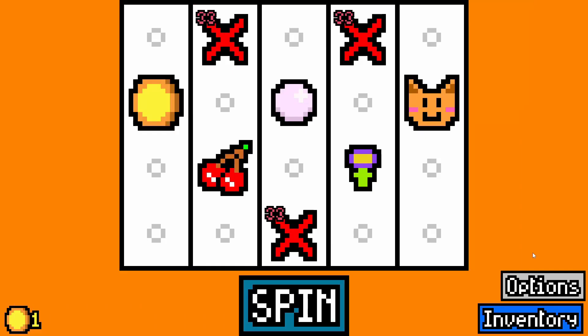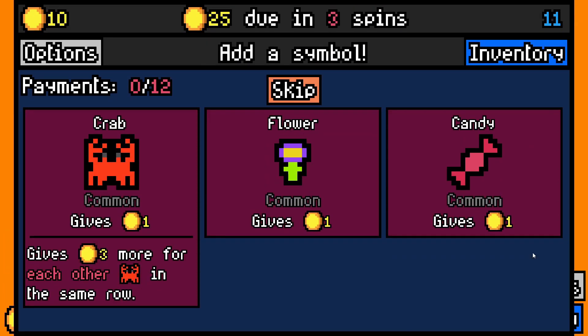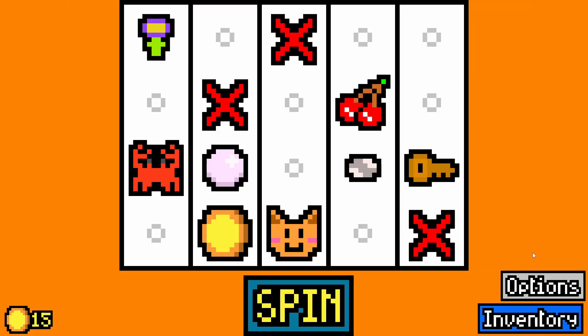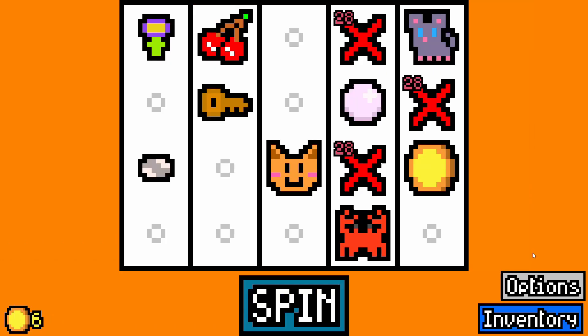I didn't actually look at how much my income was — or wasn't in this scenario. Key, I guess. Crab is fine. Shiny pebble there. Decided not to go for the cultists early on — probably a mistake, but never mind. We will keep pushing.